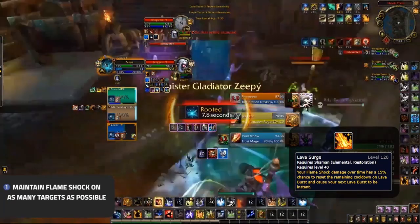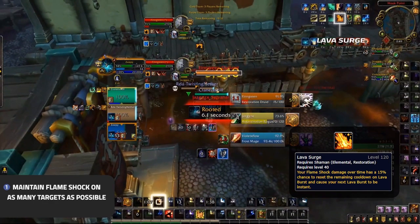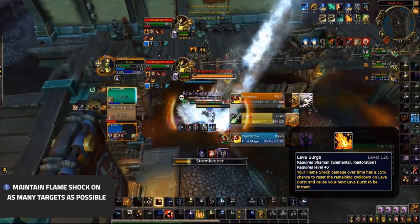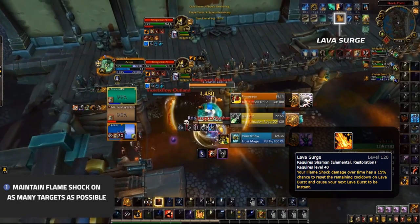The second reason is that Flameshock ticks provide you with Lava Surge procs, making your next Lava Burst instant. Lava Bursts cast on targets with Flameshock always critically strike. On top of all of that, Flameshock even increases the damage of your Earth Shock, with each tick adding a stack to your Azerite talent of choice, Lava Shock.